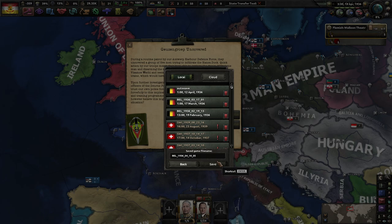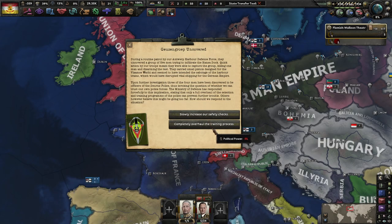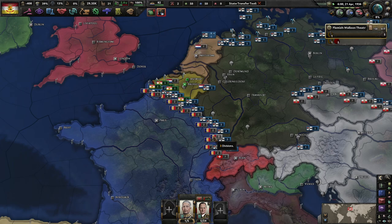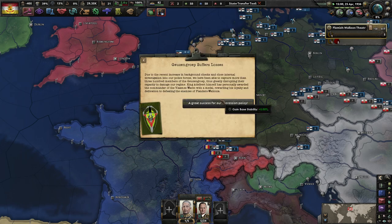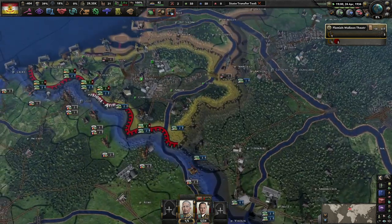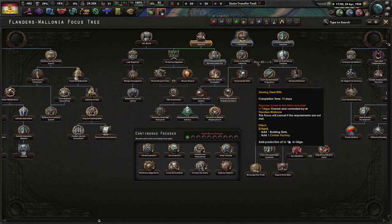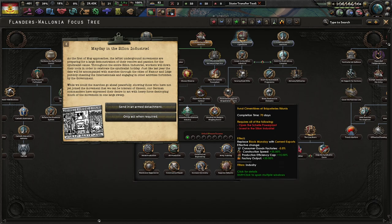Let me save the game on this one. Complete overhaul — I don't need political power, I need results. And if I can't get results, what good are any of you? Due to the recent increase in internal investigation into our police forces, we've been able to capture more than 300 members of the Guzencorp, greatly discharging their capacity to damage our regime. King Albert himself has personally awarded the commander of the Weiß-Falk with a medal for loyalty and dedication. Let me get some stability out of this.